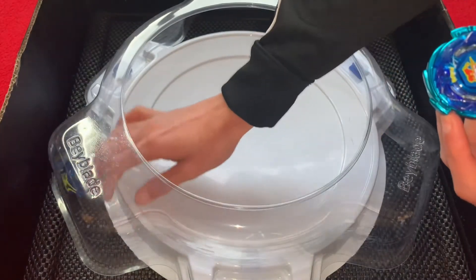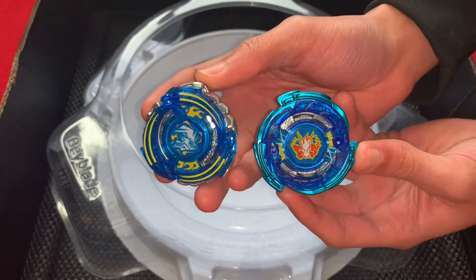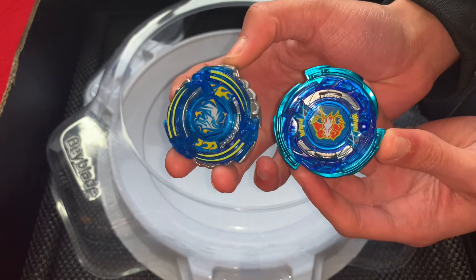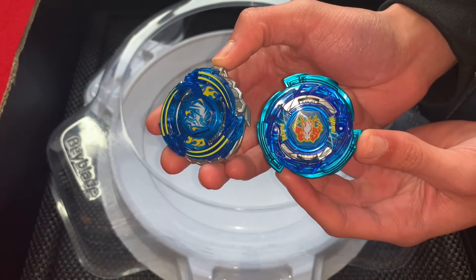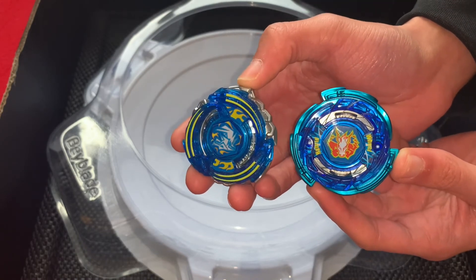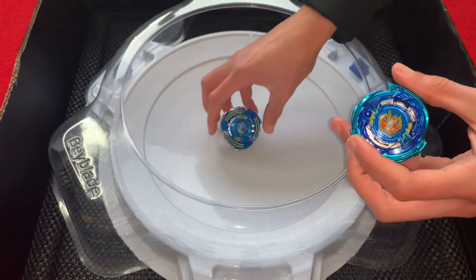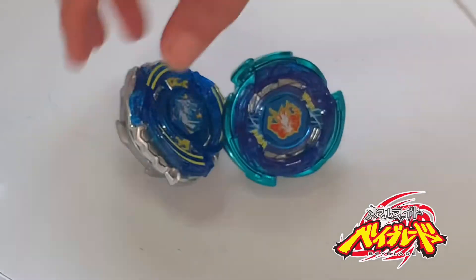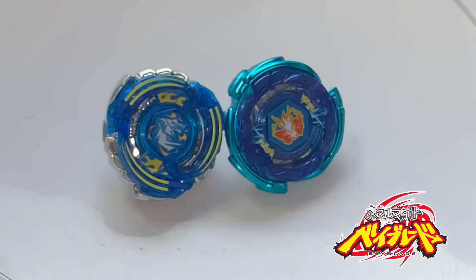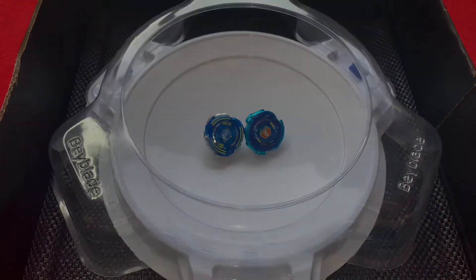Sadly Ryuga and L-Drago just weren't strong enough — I think it's probably because it's blue and doesn't have the evil power. Guys, please like, comment, and subscribe — that was my review. I think both bays look sick, I can't even lie. These are actually really sick looking beys. Please like, comment, and subscribe if you're new to the channel. There are plenty more videos coming soon — plenty more rare unboxings and battles for you guys. Please stay safe and I will see you guys soon, peace!